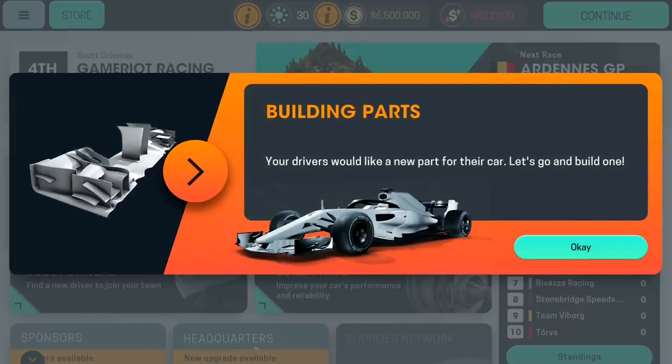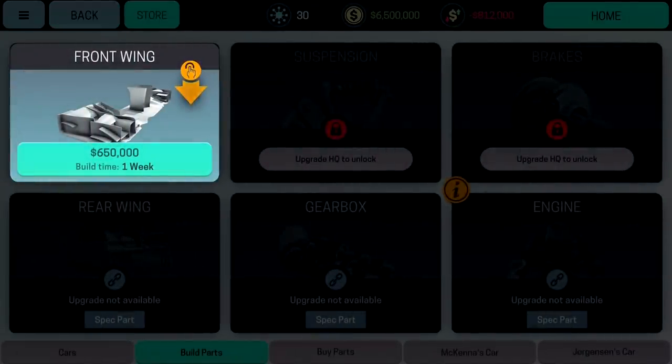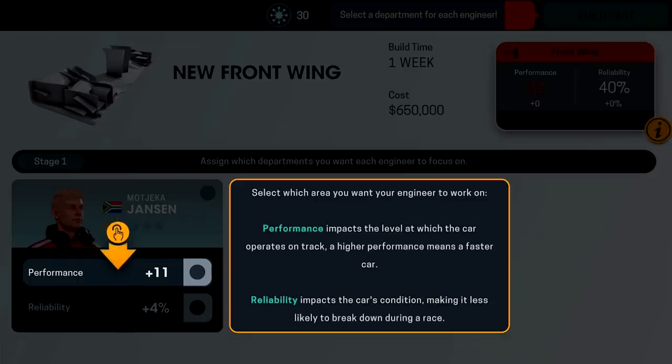Your driver would like a new part — let's go and build a front wing. This is where downforce gets put into the car; obviously the front wing is the first thing air hits, so it's very important. It can give you a lot of downforce or cause a lot of issues. It's 650,000. We can work on performance or reliability — being a front wing, I want all performance.